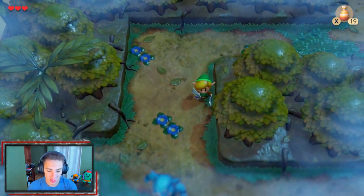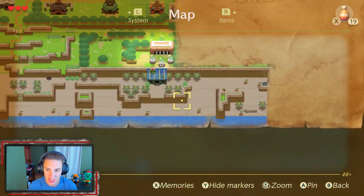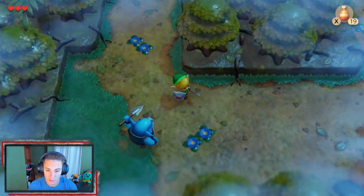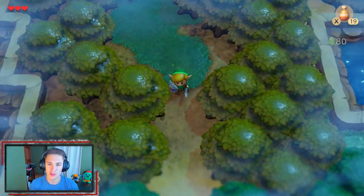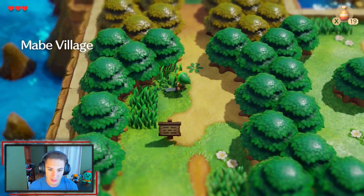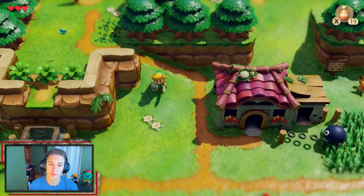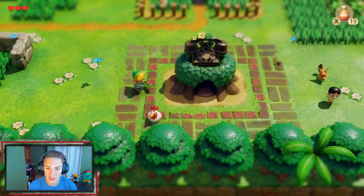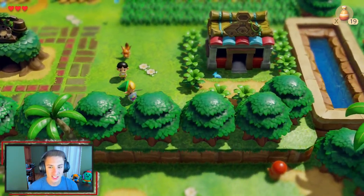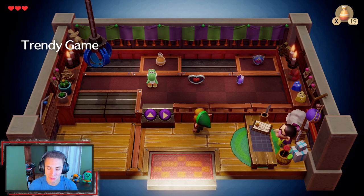The main objective of this game is to go to different dungeons and collect the instruments to wake up the Wind Fish. We head back to town - the Tail Cave is around Toronbo Shores. Before we actually go there we have a couple little side things to do. We make it back to Mabe Village - look at the butterflies, the artwork is so nice. There's a crane mini game here which is cool - it's literally a crane mini game.